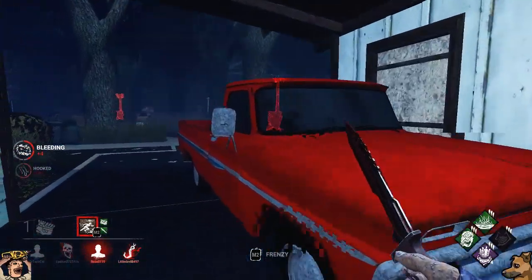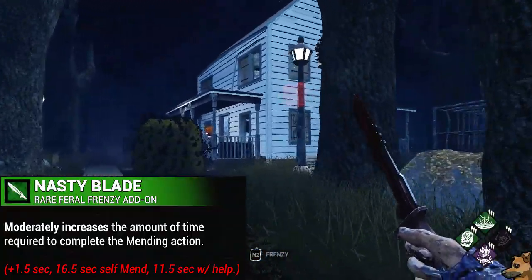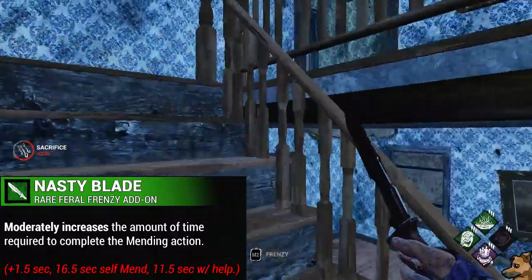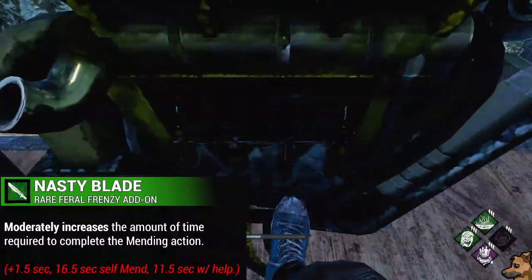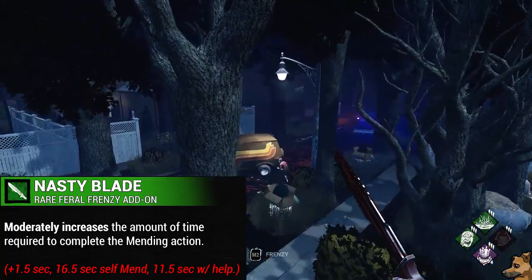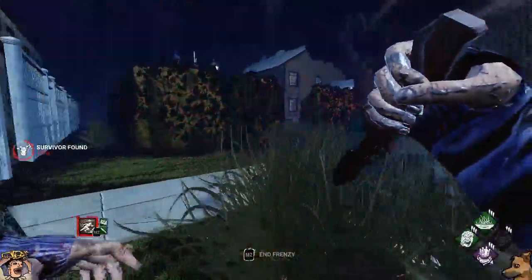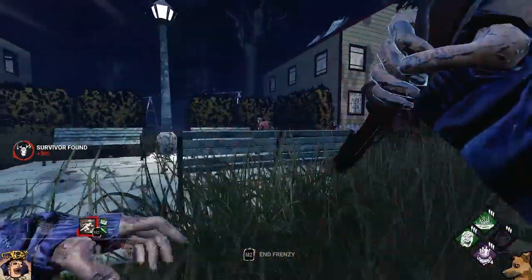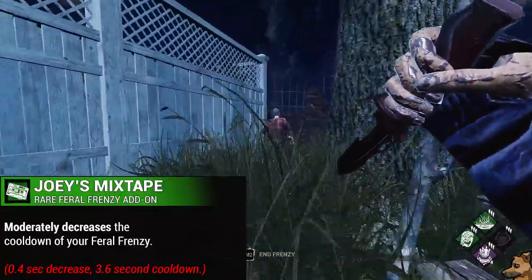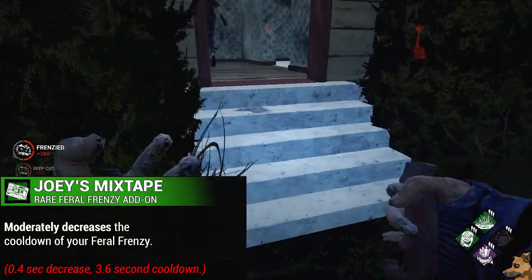The last unique add-on of the rare tier is Nasty Blade. Nasty Blade will moderately increase the amount of time required for a survivor to complete the Mending action — a 1.5-second increase to the Mend Timer, bringing it up to 16.5 seconds for a survivor to mend themselves, or 11.5 seconds to have a single other survivor mend them. And the final rare add-on for the Legion is Joey's Mixtape, which will moderately decrease the cooldown of Feral Frenzy by 0.4 seconds, bringing it down to 3.6 seconds.